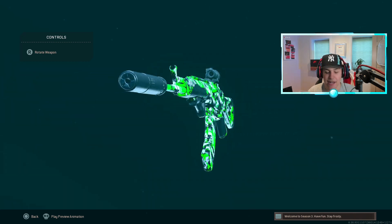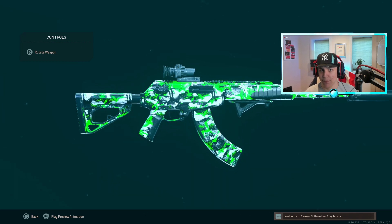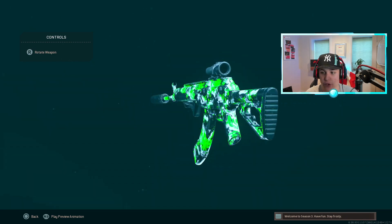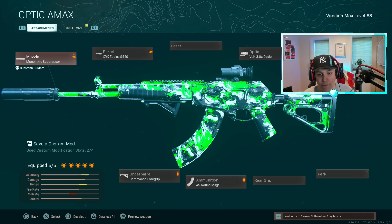Starting off, we have to go with the AMax. I probably sound like a broken record giving you guys this AMax class setup over and over again, but it quite literally is the best AMax class setup and no other attachments will beat this full build. So basically: the Mono Suppressor, the XRK Zodiac barrel, the Commando Foregrip, 45 round mag, and the VLK 3.0 optic. This is a pretty standard class setup across all Modern Warfare ARs.